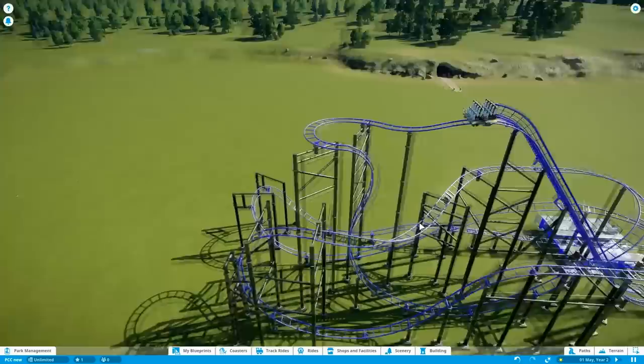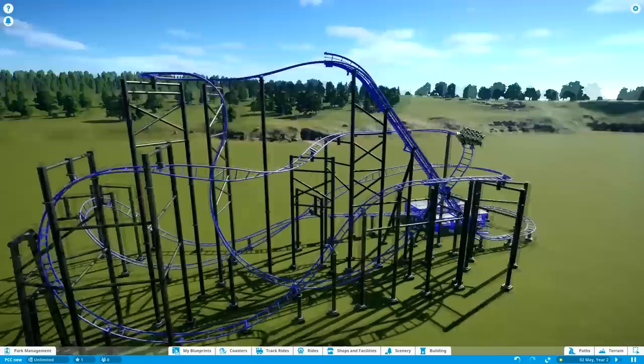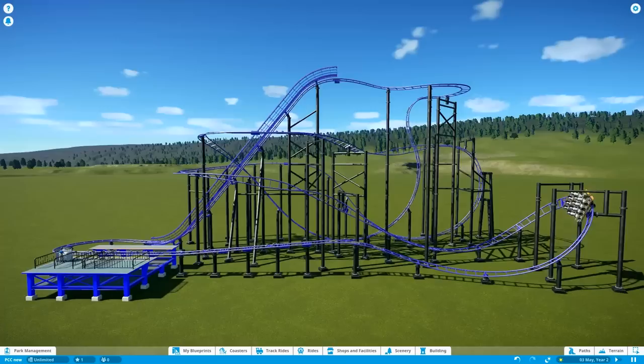Interesting trivia as well — this is actually not the standard El Loco car. These are the extra large ones, which I believe were originally used for the Green Lantern coaster, and they're kind of seen as the standard El Loco cars in the game now. But the standard El Loco cars are actually even smaller than these ones, so they are really, really small quirky coasters. Anyway, that's probably enough for today. I hope you guys enjoyed this episode and learned something from it, and I'll see you in the next video.